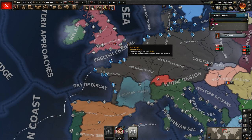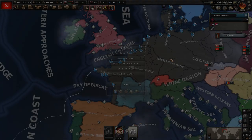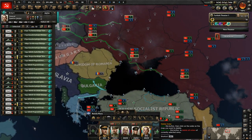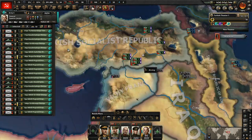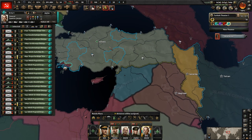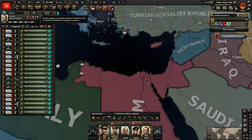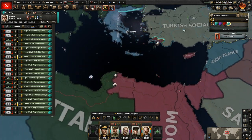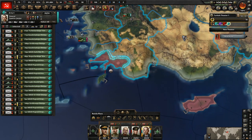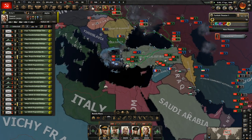How is naval superiority looking? Bad would be the answer to that question, but we'll get those troops there anyways. You won't deploy here — you will deploy down here, and I'll actually make you guys into the Yellow Army. That seems fine.